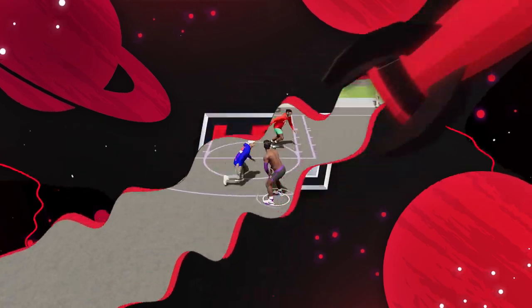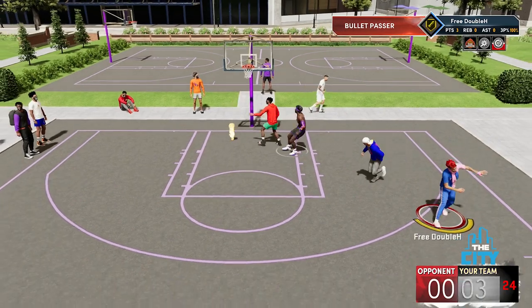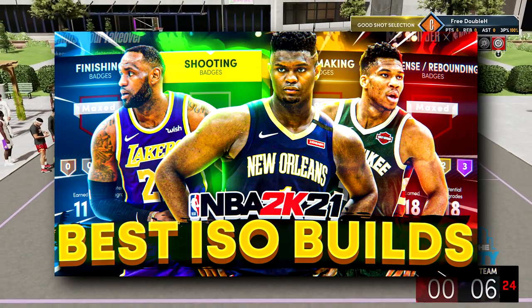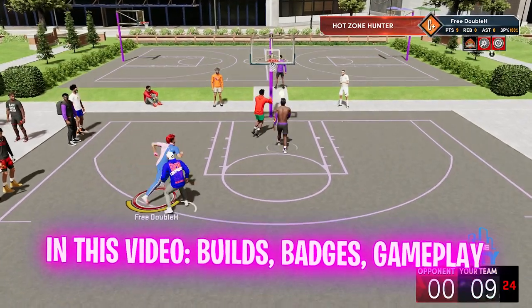What is good, YouTube? It's your boy Henry, aka Double HDF, and I'm back with another banger. Today I'm going to be providing you guys with the 3 best isolation builds in the game. One of these builds gets a lot of badges. One is 6'8", the other two are 6'7". There are a lot of different options for you guys.